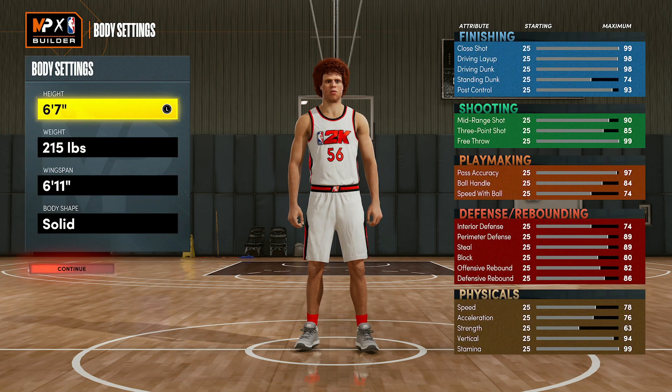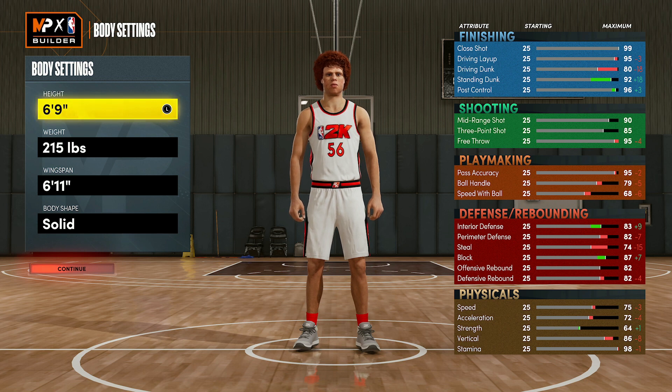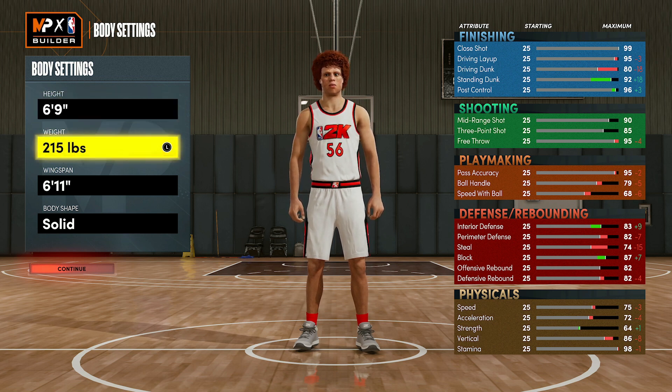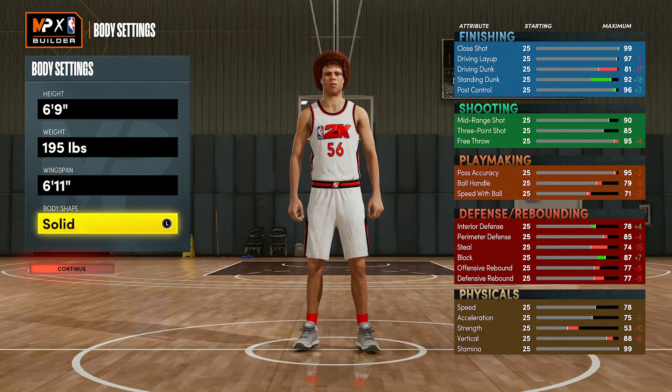Now for the body settings, first off for the height, you're going to want to bring this up to 6'9, which makes it like a demigod build. It's going to be super good and this also allows it to guard basically any position from small guards all the way up to post scorers. Then for your weight, go ahead and go down to 195 pounds, so that you can get your speed up to a 78 and some other attributes also improve. For the wingspan, just leave this at base — if you move it up you lose some shooting, if you move it down you lose some finishing. You want to leave it at the base 6'11 wingspan.